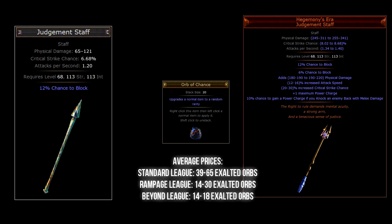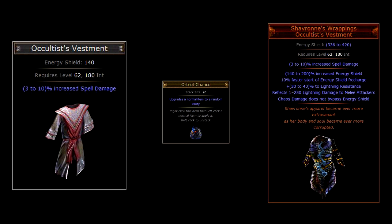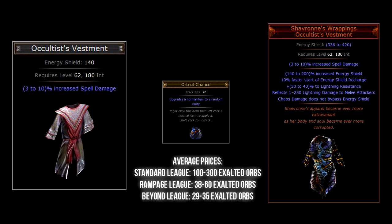Now let's take a look at the top tier chest armors that can be chaos orbed. The first requires an Occultist's Vestment base type, which can be found in any zone above level 60. Chaos orbing this base item might award you one of the absolute most powerful chest armors — Shavronne's Wrappings. This item not only has a lot of energy shield but also gives you the affix 'Chaos damage does not bypass energy shield,' making low-life builds very viable.